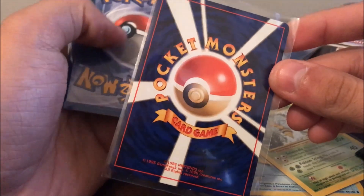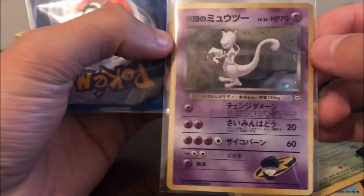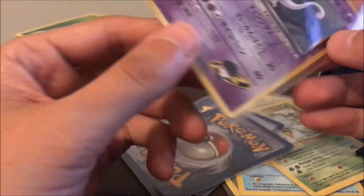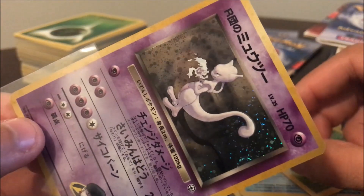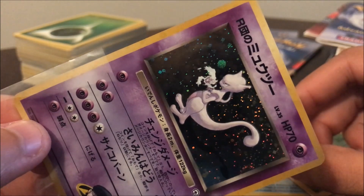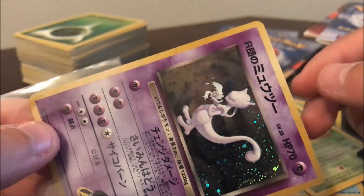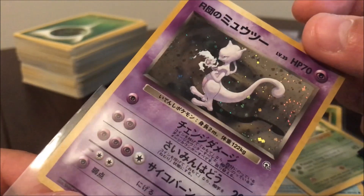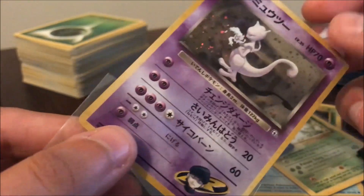You might be wondering how a Japanese card got in there — not exactly sure, but it's Rocket's Mewtwo and this card is in very good condition. As you may know, Japanese cards just look a lot cleaner — they were better produced back in the day. This is a really nice card and I was happy to get it. I did not expect this to be in the lot at all.